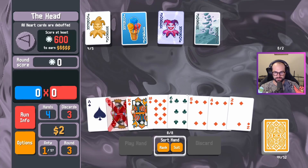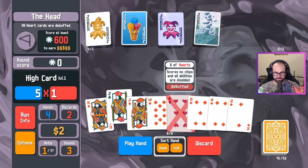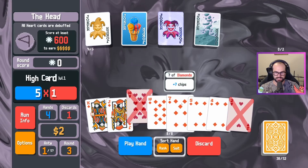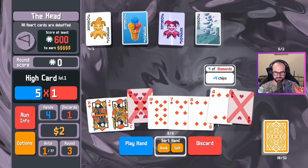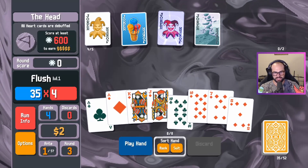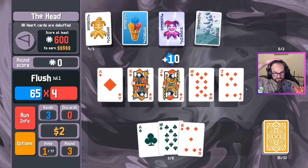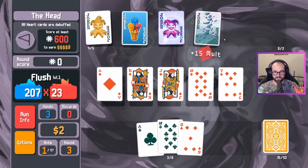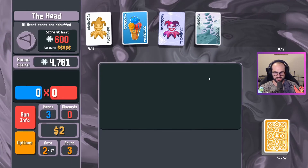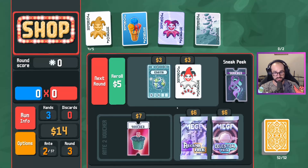We're going down to no discards. King, jack, ten, seven, five. Ace, king, jack, ten, seven. I should keep my even cards. We're going to look to get some even cards and go crazy on the flushes. Even flushes is what we're looking for. Aces can get bumped to twos, threes can get bumped to fours. And now we've actually got a little bit of a money machine going here.